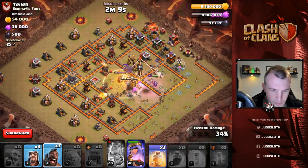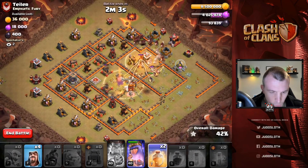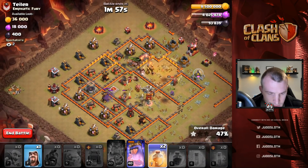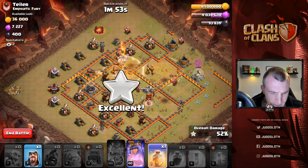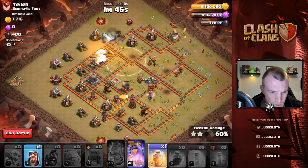Now let's start the hog riders on this side to try and merge in and protect our troops. Let's put a heal onto the hog riders here, still watching for the queen ability. Let's get a heal there — that was a close one with the hog riders but I think we might be alright.